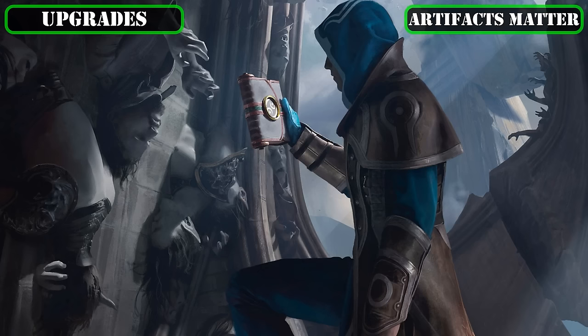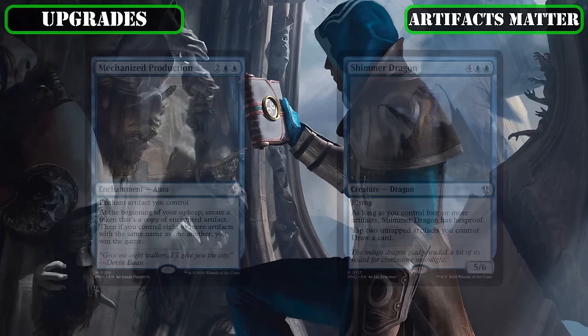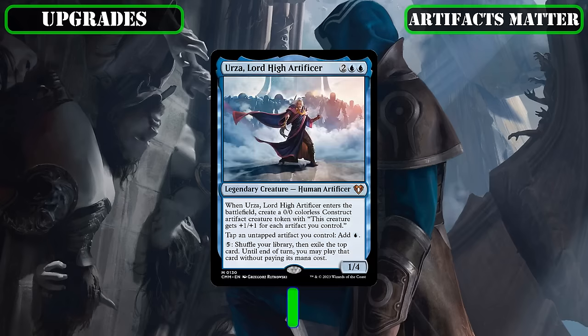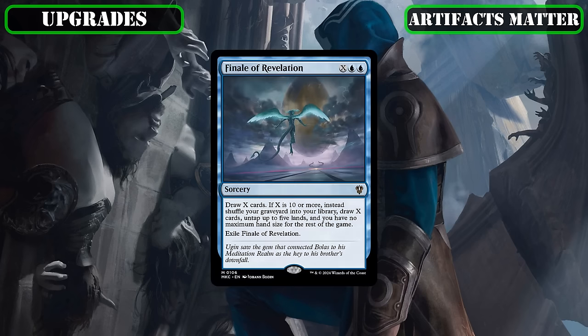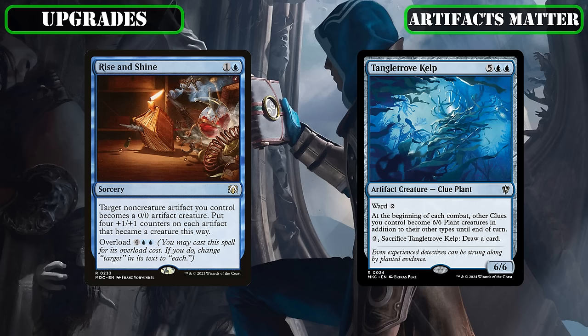We'll also be recycling the investigate-themed mana rock Magnifying Glass into the better investigate-themed mana rock 500 Year Diary, which provides an absolutely insane amount of ramp once we get our clue game plan rolling that only gets better as we stockpile more clues. Then pivoting into new payoffs that care about our clues being artifacts, we'll be cutting the scalable draw source Hydroid Krasis, which loses its spot due to incentivizing us to pump huge amounts of mana in to draw a huge amount of cards all at once instead of drawing incrementally to proc our commander and other second draw per turn payoffs more than once, in order to add in Urza, Lord High Artificer, who turns all our clues into mana rocks and turbo charges our mana base, provides a scalable token body that grows as we make more clues, and serves as a mana sink to get us more spells into play. We're also replacing Finale of Revelation with Rise and Shine, giving us one more way to turn all our clues into bodies to crash into our opponents with out of nowhere to help us close out games.